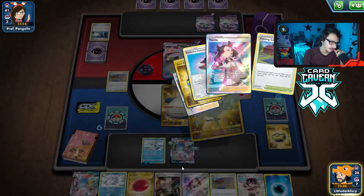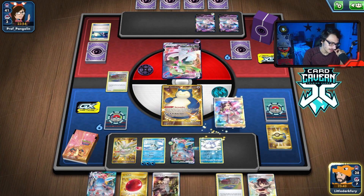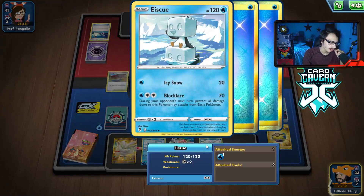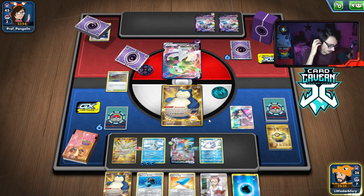We can do this — get energy on there. I think we are just going to go Marnie and Gourmandise. I probably should put the energy on the Glaceon, not the Ice Q. Oh, we're big chilling — we got Net there. We actually could have won Glaceon, but we're in a pretty good spot right now. We can just go Attach here and play the Capacious Bucket to get even more energy in play.